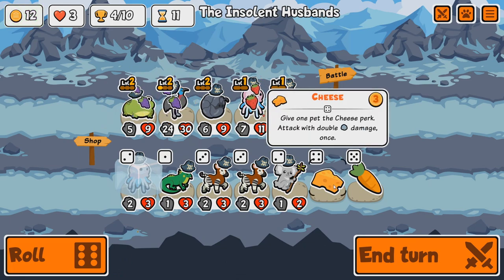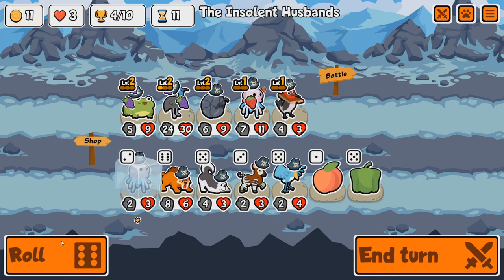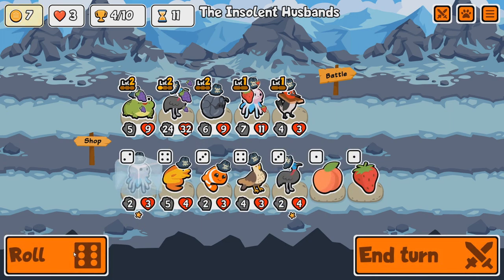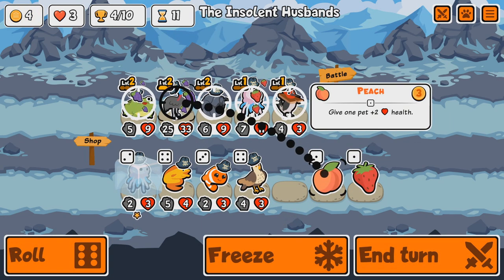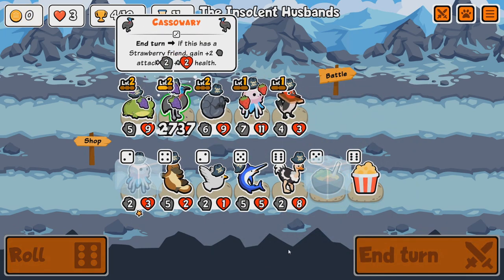We have Cheese and Carrots, we have a Peach. Might as well buff the Cassowary with it. We have another Cassowary and another Peach. Stew is good — stew is nice to see.